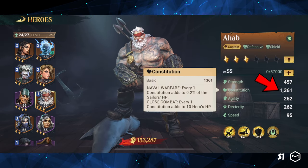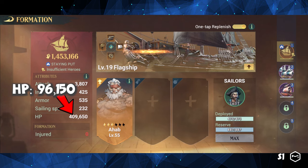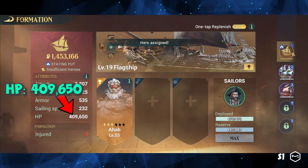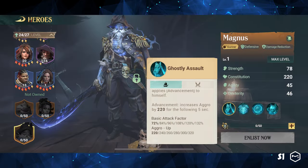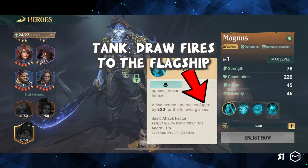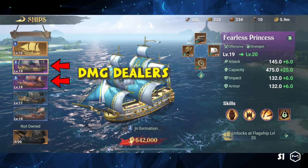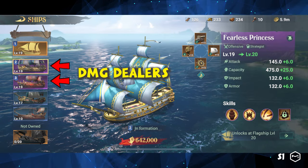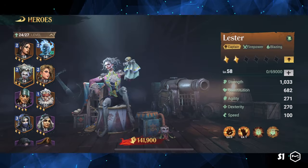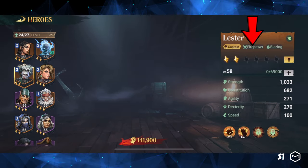The constitution attribute helps to increase the sailors' HP, which enhances the ship's HP as well. Additionally, we can make the flagship the tank of the fleet by increasing its aggro value. This way, enemies will aim at the flagship, reducing the attack on small ships. Small ships are usually offensive and deliver as much damage as possible to the enemy. To achieve this, we need heroes with firepower tags, such as Griffin, Boa, Lester, and many others.